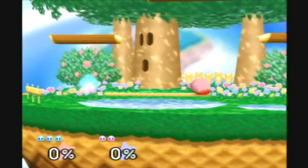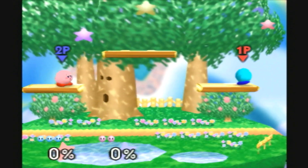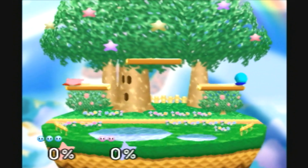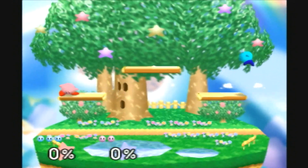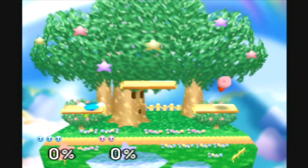Hold on, let me tell you about one more thing — stop for a second. Have you ever heard of stale moves? No. So if you keep using only the same move — like if you always only do down air or always only do forward smash — then the move will do less and less damage. So that's why you don't want to keep using only one move; you want to switch to other moves. Okay, let's keep fighting, you ready? Yep, let's go. Fight!